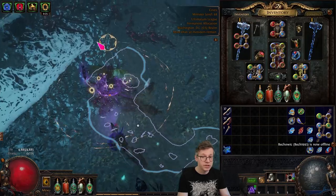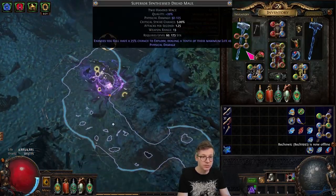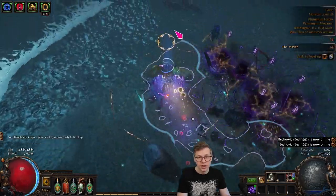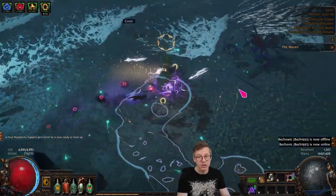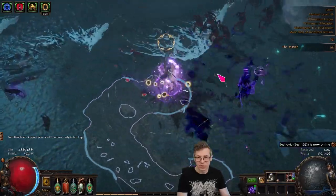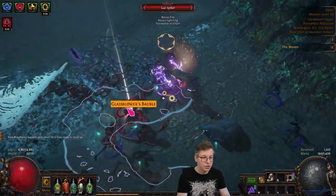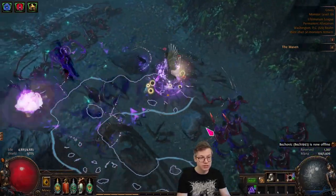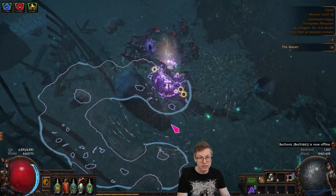Now we put these on — which doesn't change my damage at all — giving me about 54% chance to explode. Now you can see I am very cleanly popping entire packs. My damage is exactly the same, and now packs are cleaning. You get nice clean on-the-edge kills, we don't have to worry about porcupines anymore. And this is just a couple of exalt investment — super easy, everything is clean, it's real nice.